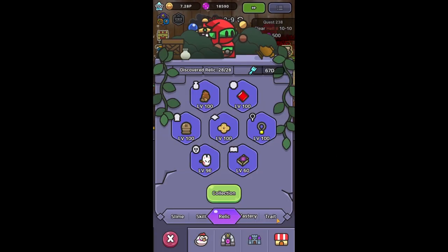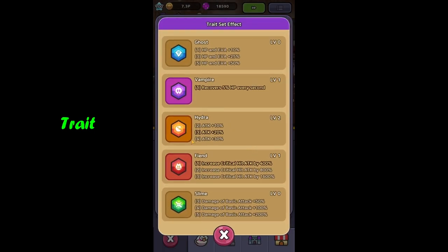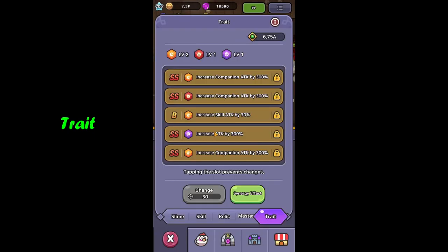Now moving over to traits. You want to land as many attack, companion, or skill damage traits as possible. I've managed to get three triple-S companion traits and one double-S attack trait. It's not orange — not a hydra sign — but just having this 300% boost massively improves my damage. I've topped it up with a B-grade for some hydra bonuses. Ideally you want four orange traits for that 30% extra plus one fiend. I'm still rolling, aiming for double-S attack and double-S companion all in orange.